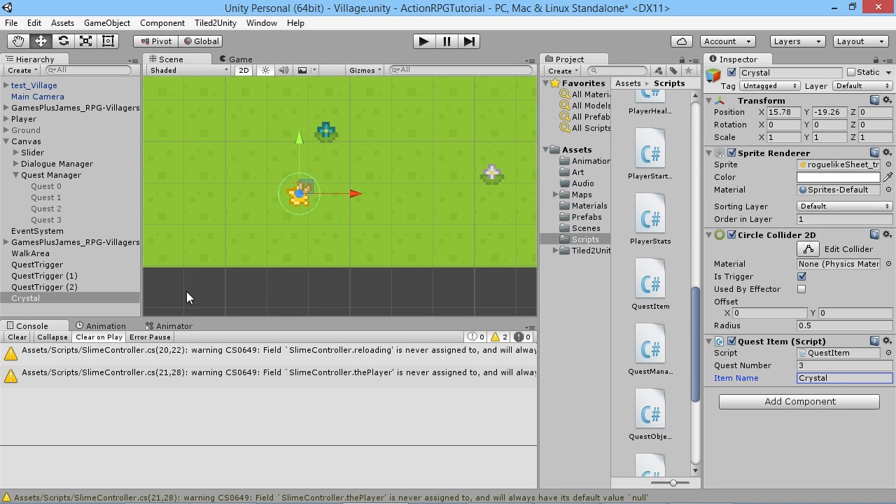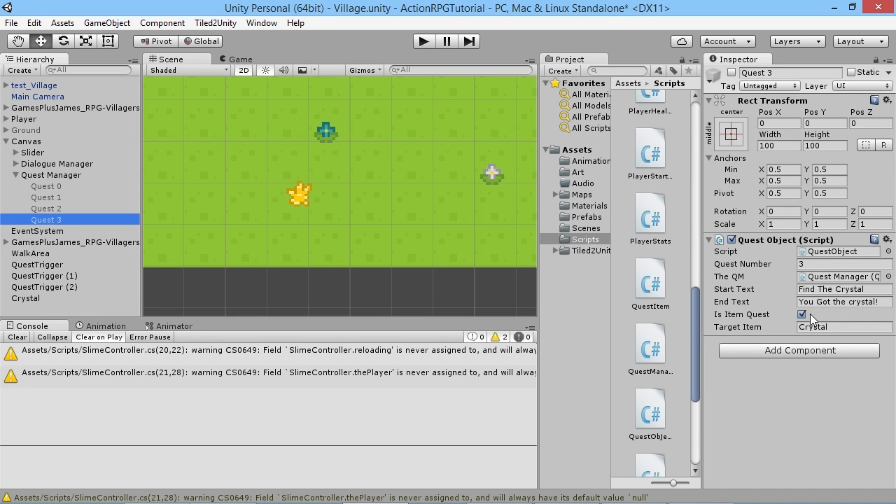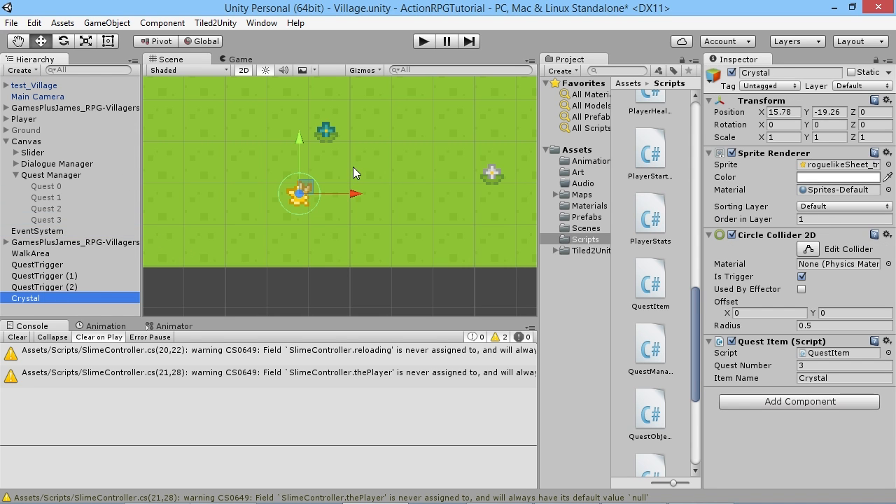The reason we don't just pull the name from the game object itself is that if you're spawning items from prefabs — say you kill an enemy and an item spawns — Unity will append '(Clone)' to the end of the name. So you'd end up with 'crystal(Clone)' which wouldn't match what we're looking for, which is 'crystal'. That's why we explicitly state in the script what item name to send to the quest manager.